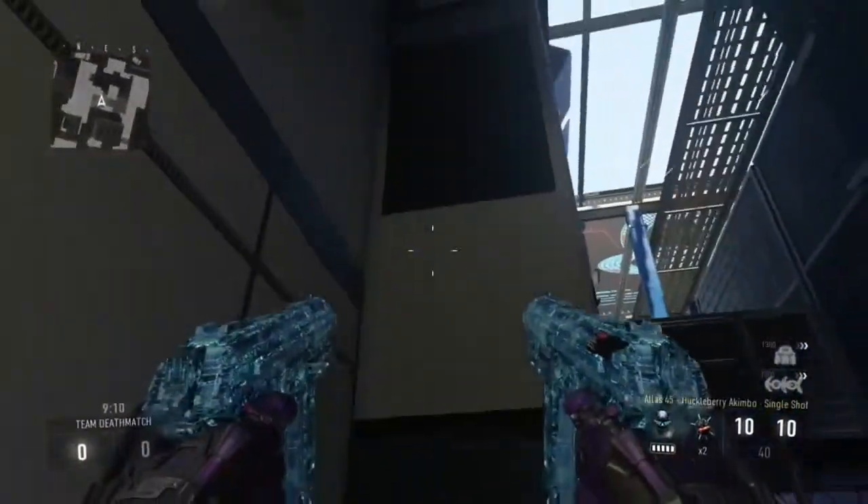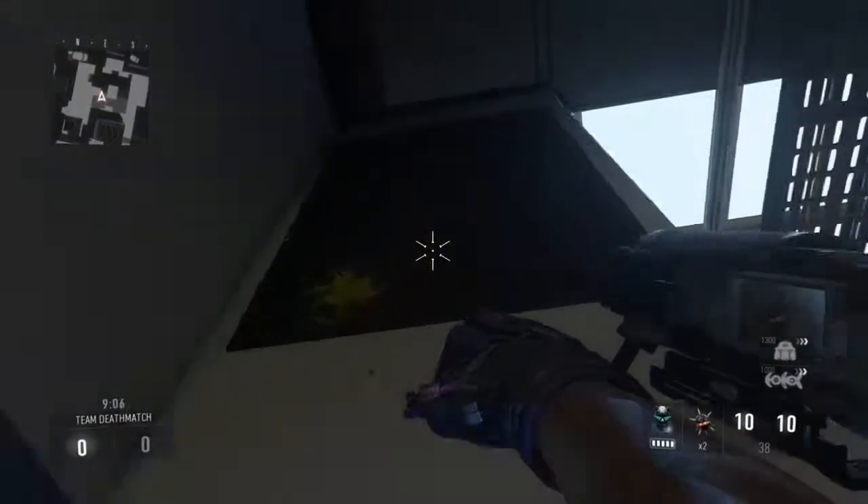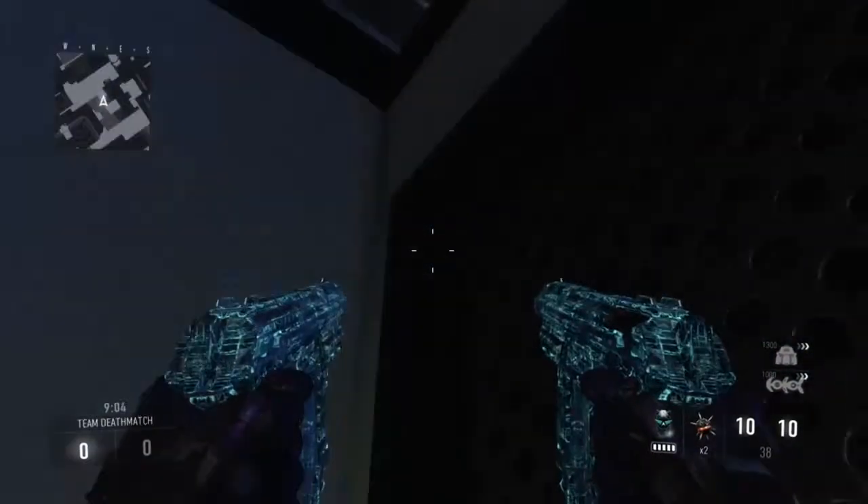You're gonna need a spike ball for this. Come up over here to this little ladder and get up on that. What you're gonna do is take the spike ball, double jump and then crouch. That's pretty much it — you're in the glitch.